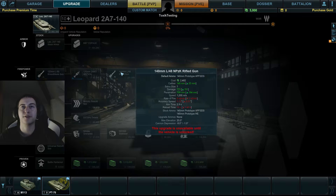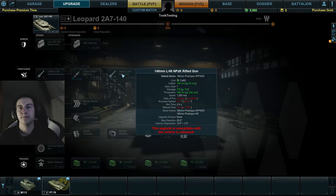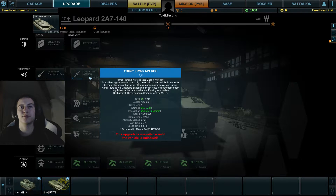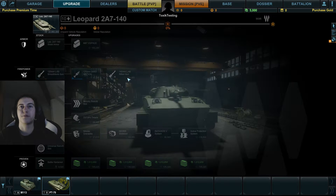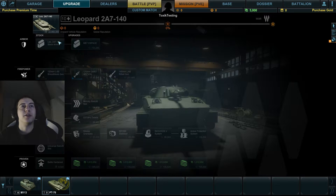You can also get a 140mm rifled gun. The base reload time is 8.57 seconds. For the 140mm we have 770 damage alpha — that's 151 more — and 798mm of penetration, which is 164 more. Reload time is 10 seconds flat, aim time 2.9 seconds, accuracy 0.12, and worst-case accuracy 0.13.